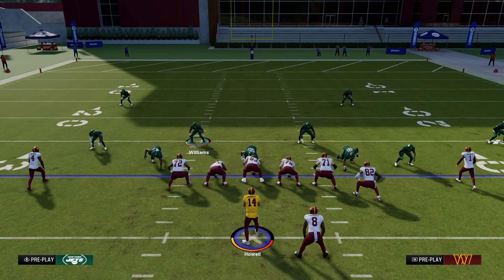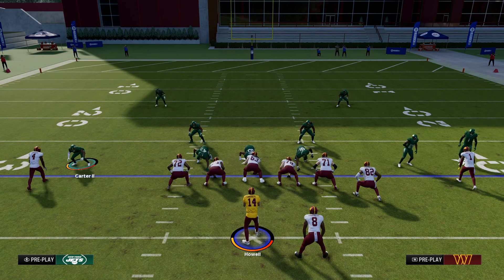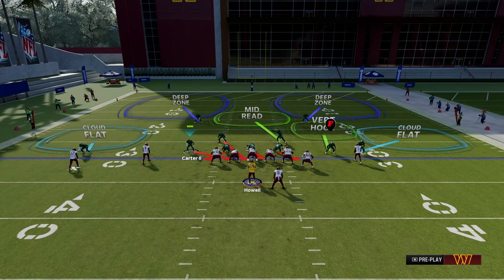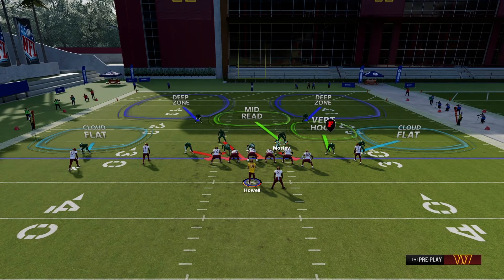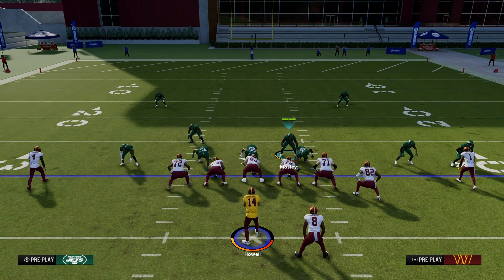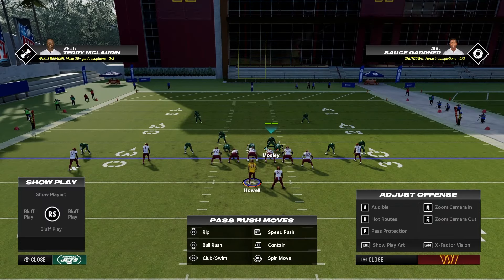This time the running back is going to be blocking. So: press coverage, pinch, blitz, move over. Like I said, you could user the other linebacker to put in the gap and hold LT. You can change the cloud flats into mid reads — it's all up to what you want to do. Let's go ahead and block this running back. Hold LT.